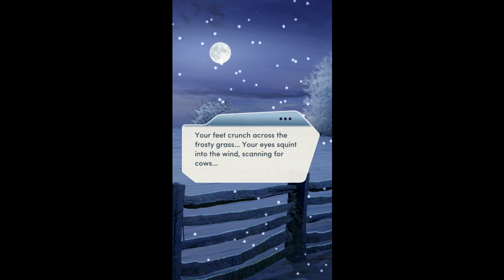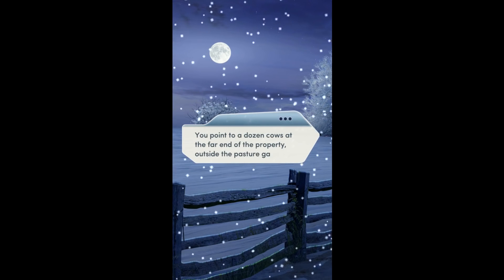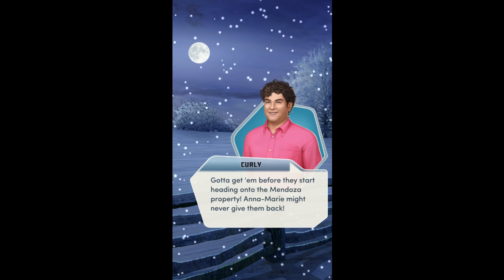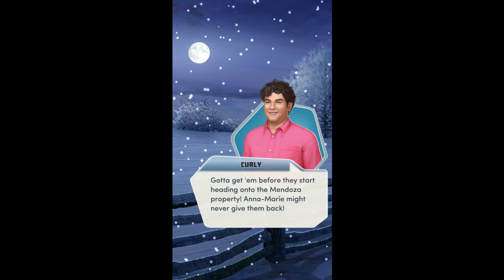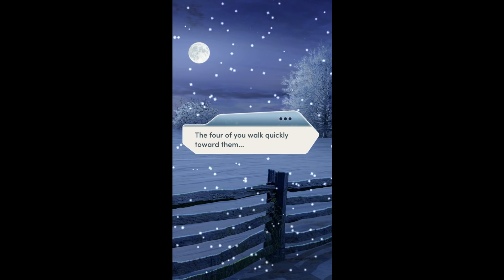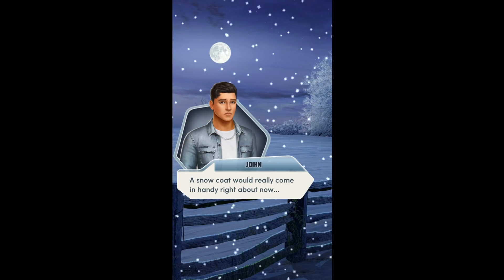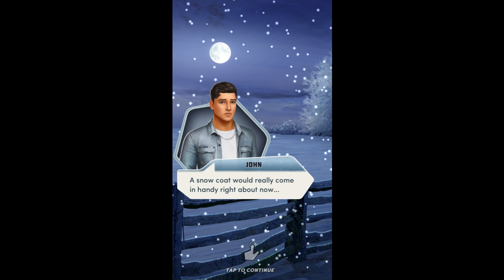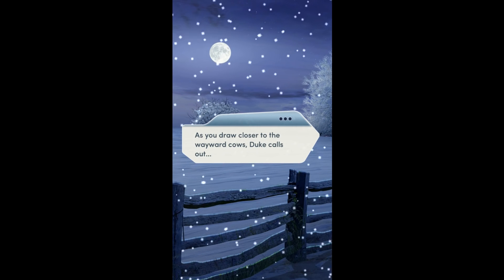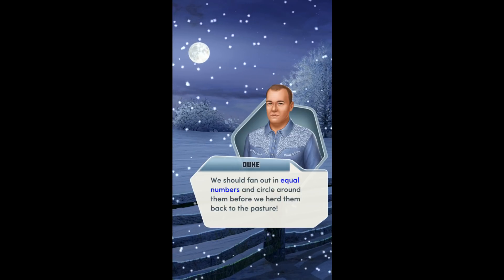Your feet crunch across the frosty grass, eyes squinting in the wind, scanning for cows. Look — point to a dozen cows at the far end of the pasture, outside the pasture gate. Great, let's go. Gotta get them before they start heading into the Mendoza property. We should fan out in equal numbers, circle around them, and herd them back to the pasture. Duke walks wide to the left; Curly and Juliet walk wide to the right.